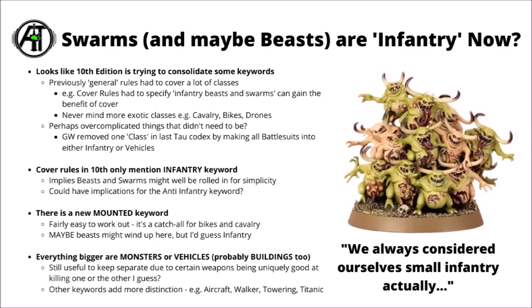Another example is the new Mounted keyword — a catch-all for Bikes and Cavalry, both of which are mounted in their own way. They've had similar interactions with terrain, usually not being able to do Infantry things like ghosting through ruined walls. So it's a reasonable one to consolidate into one class. Beasts might have the Infantry tag rather than the Mounted one, since most things with the Beast keyword interact fairly well with terrain — easier to imagine things like Fenrisian Wolves going around terrain and through windows, as opposed to a Space Marine on a bike. Anything bigger will likely have the Monster or Vehicle tag.